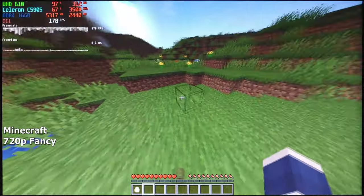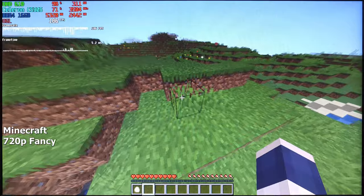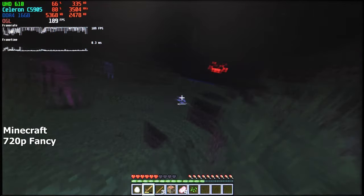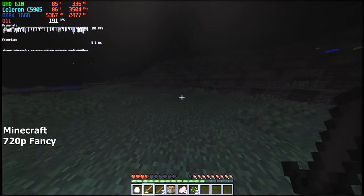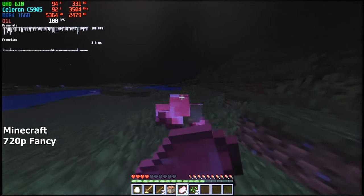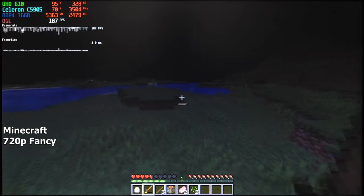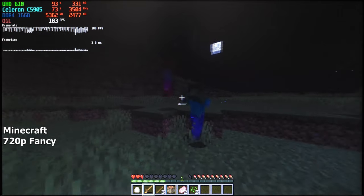Let's start with Minecraft. Running the game on fancy settings at 720p resolution, we are getting hundreds of FPS right off the bat. I really didn't expect to see 200 FPS on this. Yes, there are some stutters whenever the CPU has to load new textures, but considering we are gaming on a dual-core Celeron and its iGPU, this is simply amazing. I also tried higher settings and higher resolutions, which were still playable, but 720p fancy settings gave the best performance.